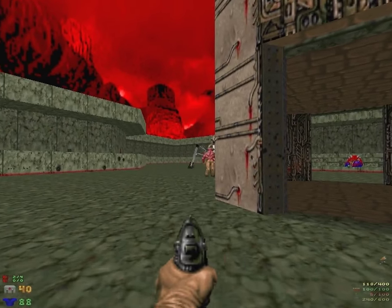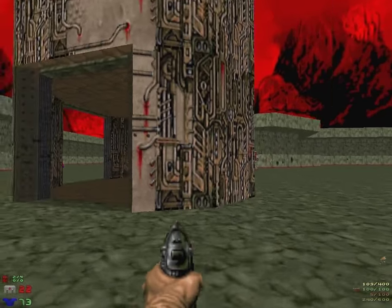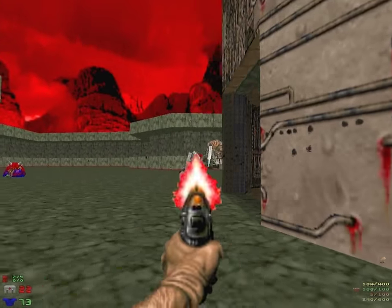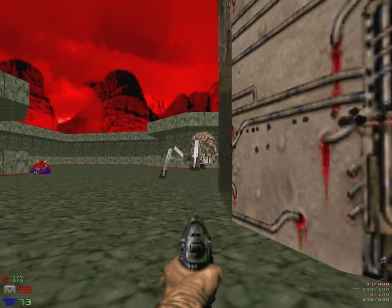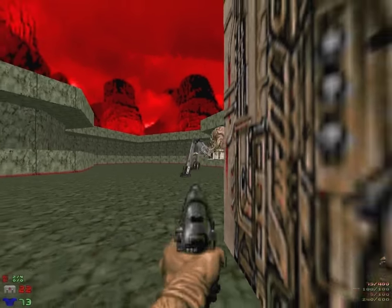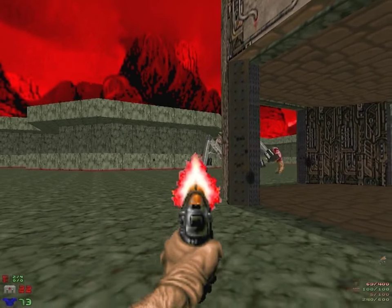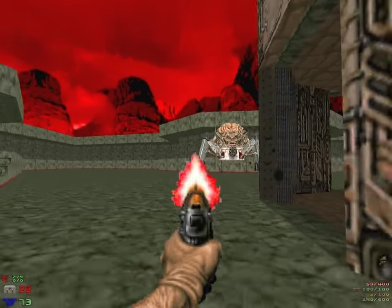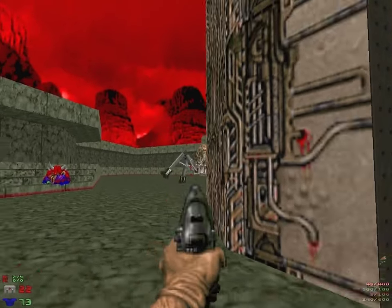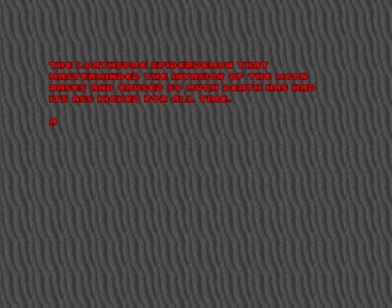You can actually kill the Spider Mastermind with just a pistol - you need to put in about 150 shots or something, because damage is random. On the Doom Wiki there's exactly how many shots you need to kill various enemies. Spider Mastermind needs like 350 pistol shots. Damage is random so it might not work. But here he is - I need to kill it. How nice, it's over. We win! Give us more challenges - harder ones.